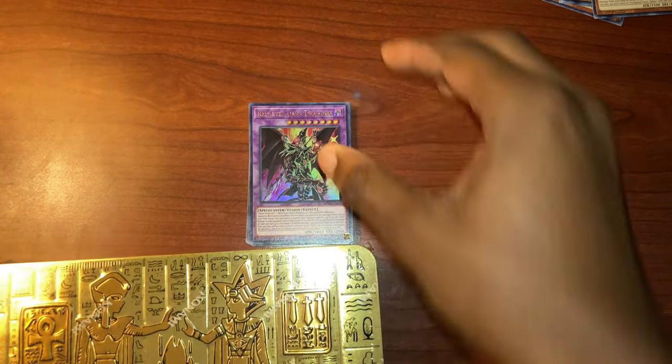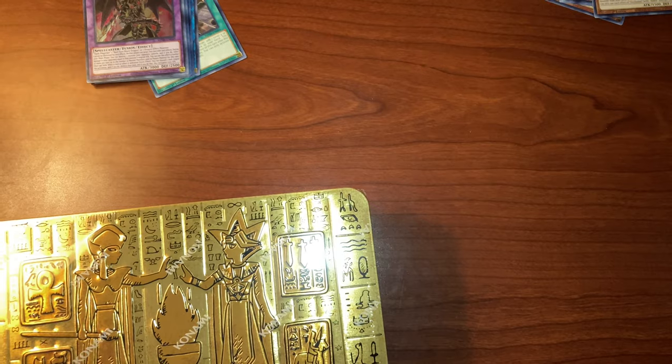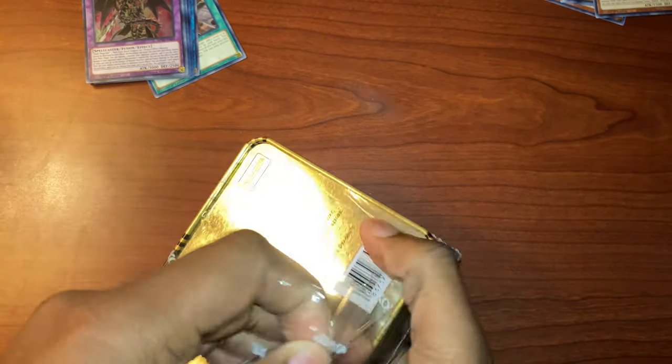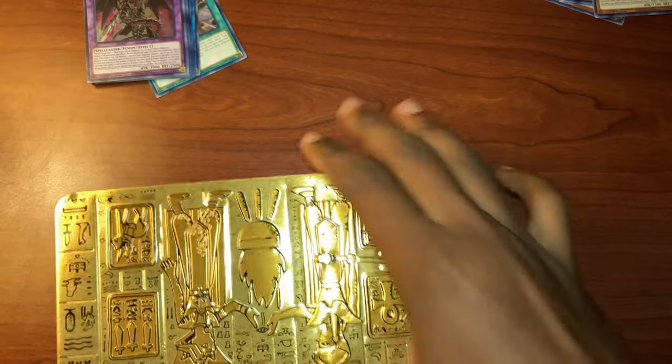Alright, we're not done — we have a second tin! Wow, let's see if we can get another Red-Eyes Dragon. If we do, this is the best Mega Tin video ever. But what I really want — not saying Red-Eyes isn't great — but I really like Appaloosa. So let's have a strike. Hard — the cards really blessed us! Wow, wow, okay.